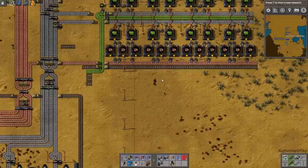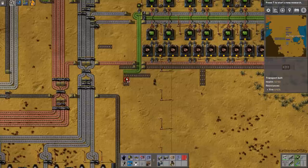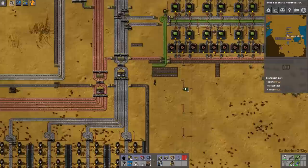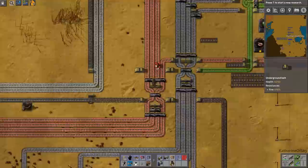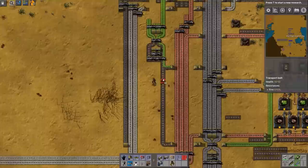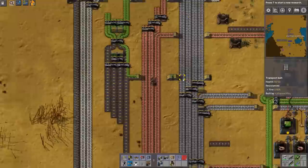Our green circuits will come down on the belts from this side. We'll have four green circuit belts as needed — those help distribute the load to make sure the inserters can put the green circuits on the belt. Let's go ahead and take this to where it needs to go, right here. This will supersede this line because this one is no longer functional.